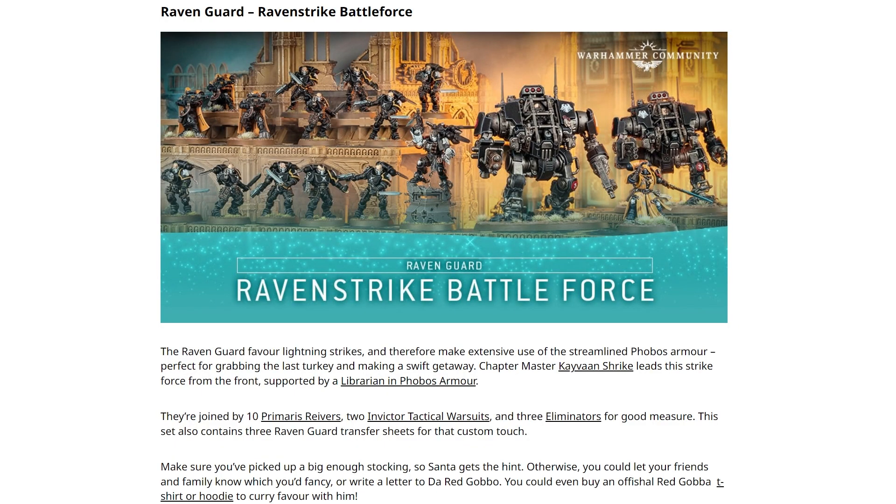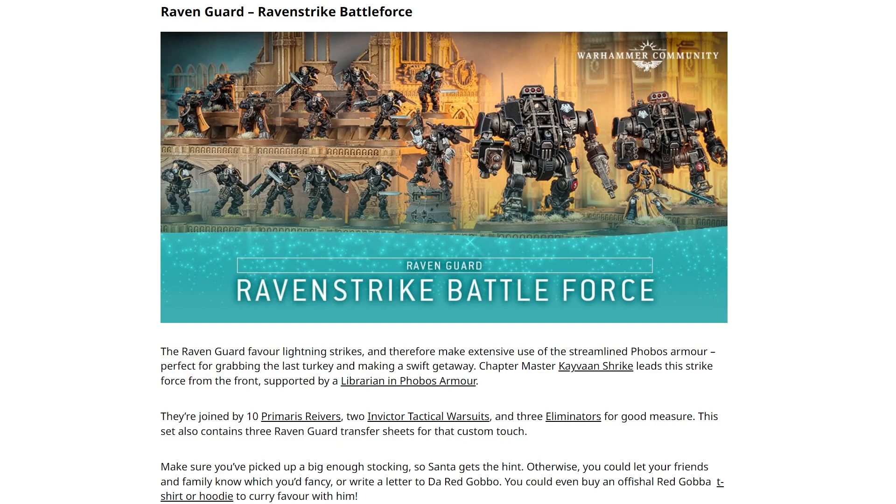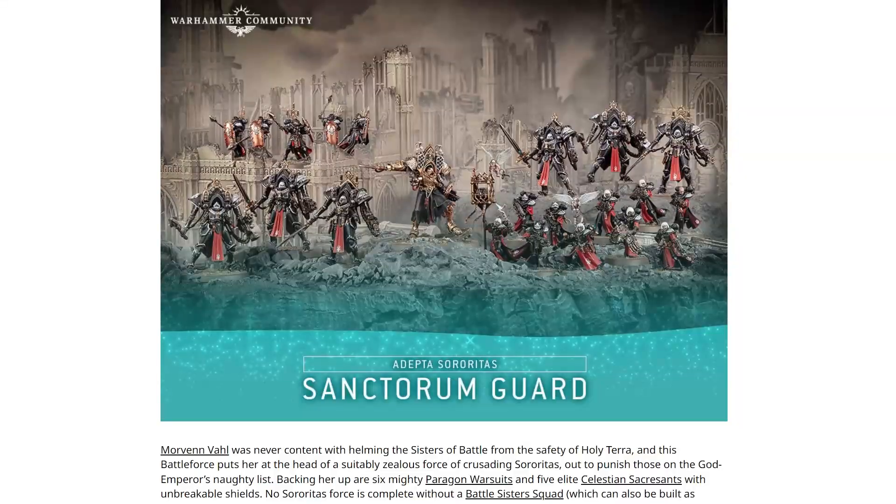And finally we've got the Raven Guard Ravenstrike Battleforce, which is sneaky because it's Raven Guard. It feels kind of fluffy — it's pretty fluffy and pretty fun in that way. Obviously all Primaris; there are no standard marines in there at all, but then you wouldn't expect anything else with these Battleforces. Ten Reavers, two Invictors — I like the Invictors, so that's fun for me — and three Eliminators, plus Kayvaan Shrike and the Sneaky Librarian. I know it's technically Librarian in Phobos armour, but who cares? Honestly, I think my favourite is still the Sisters box. I just want a bunch of robots — that's all I want.